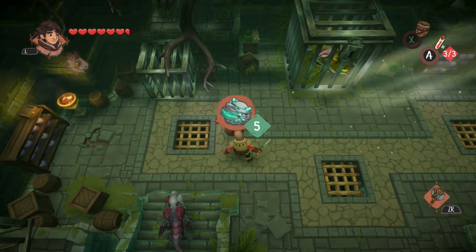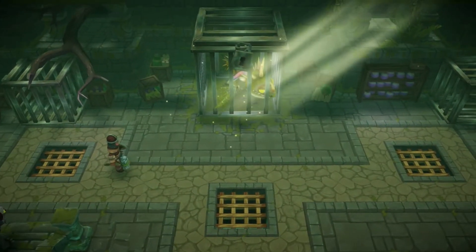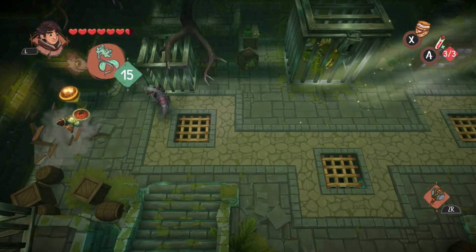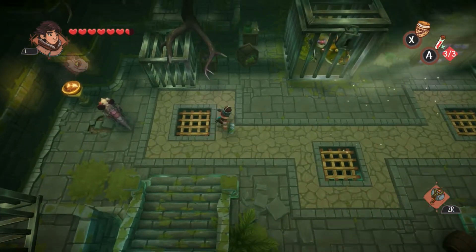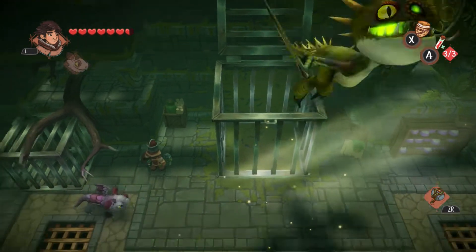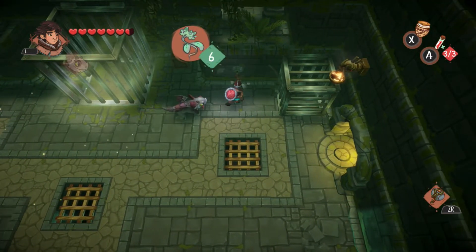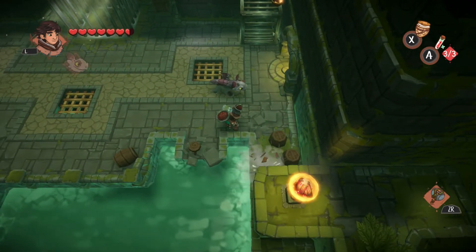Get over here. That wasn't too bad. Smash cages open by hitting them with your weapon. I will do that. I'm just getting some materials first. There's a dragon save. So now we can go this way.